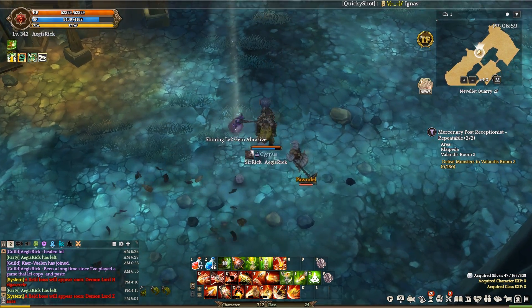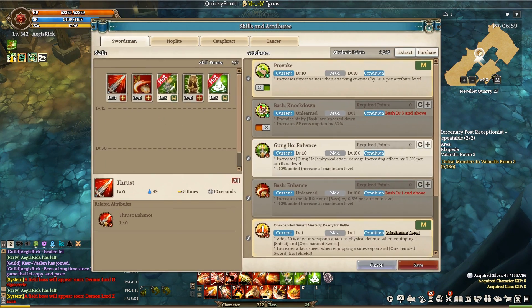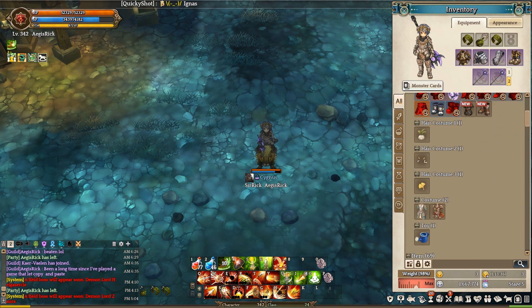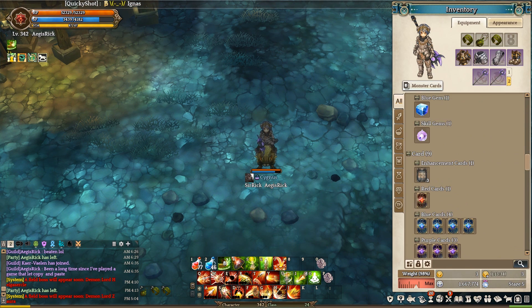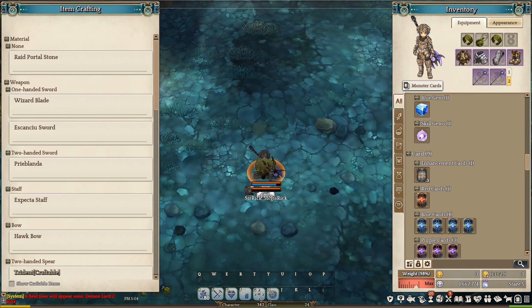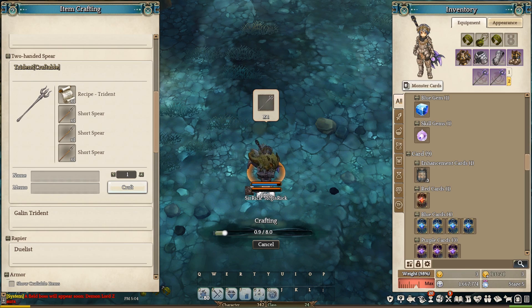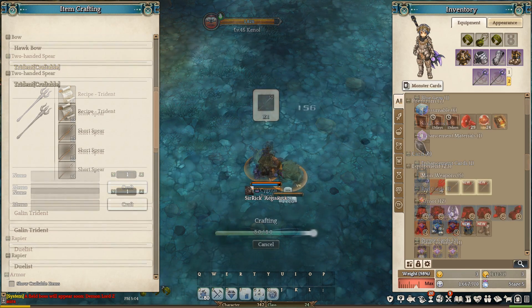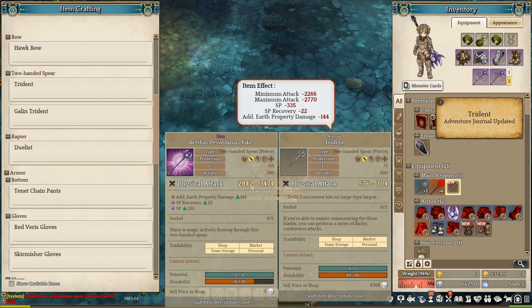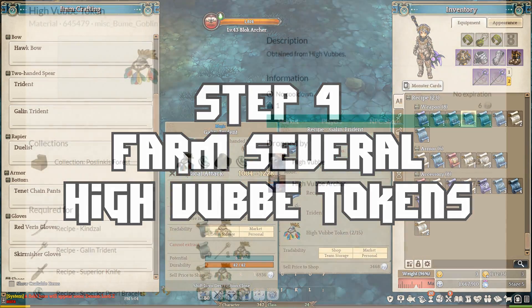Are we ready to go? No, we're not. We can craft the trident — let's go ahead and do that right now. To craft items, we need to sit, then go to item crafting. I have enough to make the trident — I just need the trident recipe and three short spears, which I just picked up. Boom, trident is in. We need one more item guys, and that is the Hive Vub token.